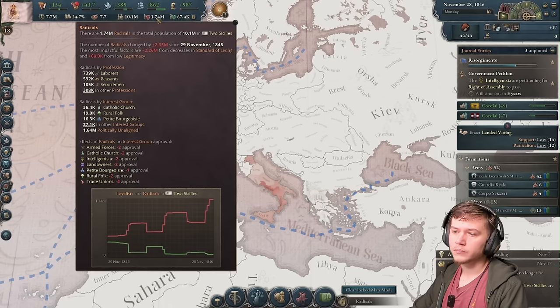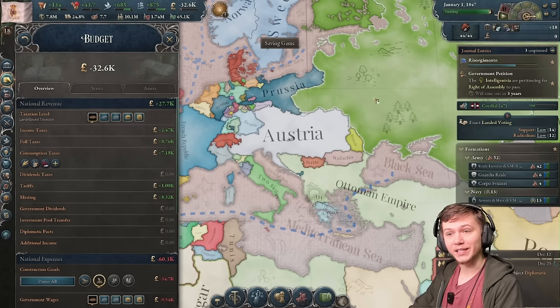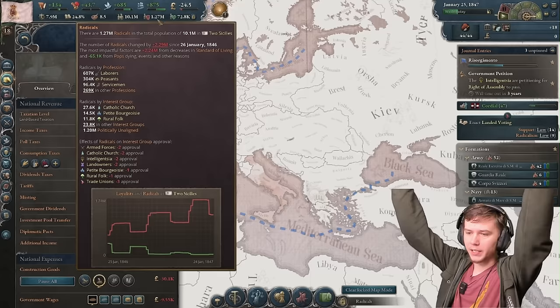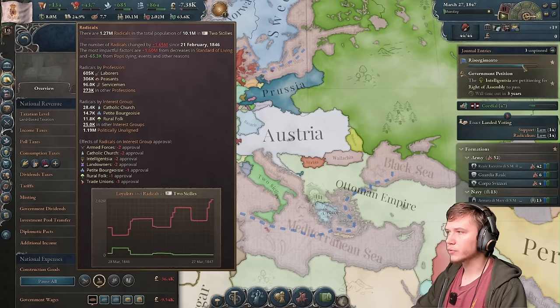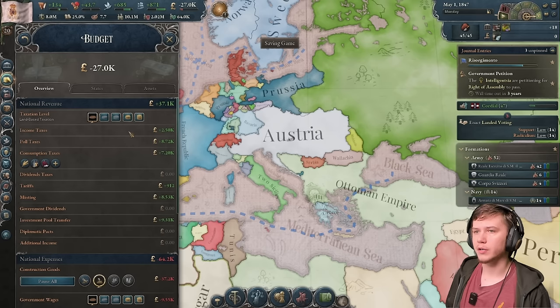We're getting close now but not there yet, so we've got to give people more money whiplash. Normally radicals are a bad thing, and honestly they probably still are. But look at our economy - it's going up quite a bit. You need to be careful not to go too far over 25% because the game does not account for going well beyond how many radicals you need.